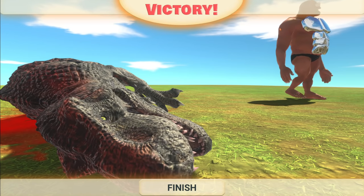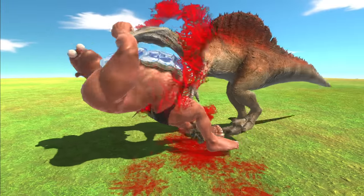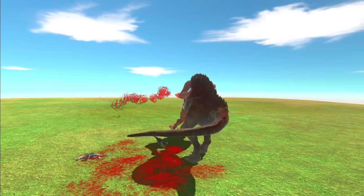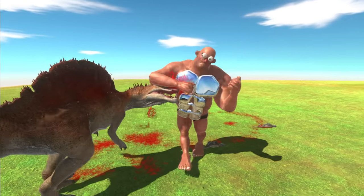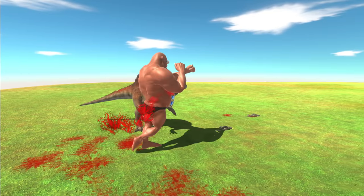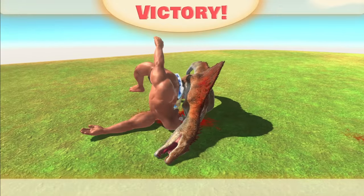Not only does he have to fight the Spinosaurus now, but he also has to take down the Raptors — they're going to be nibbling away while he's trying to fight. One has got a grip of him — wait, are they both dead already? They are! Now all you have to do is concentrate on the last dinosaur. Big punches looking good. You know who we need him to fight? We need him to fight Gauru — that's going to be a good battle, because this Spinosaurus is about to die. And it is dead.